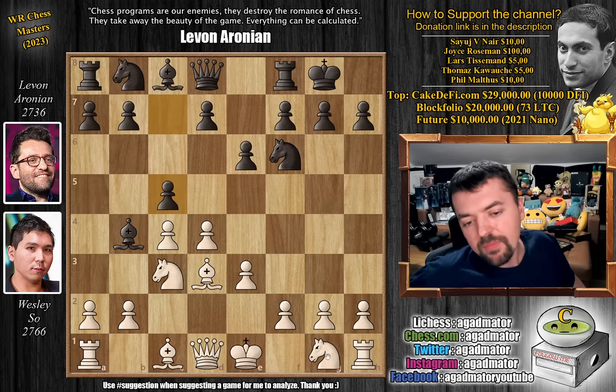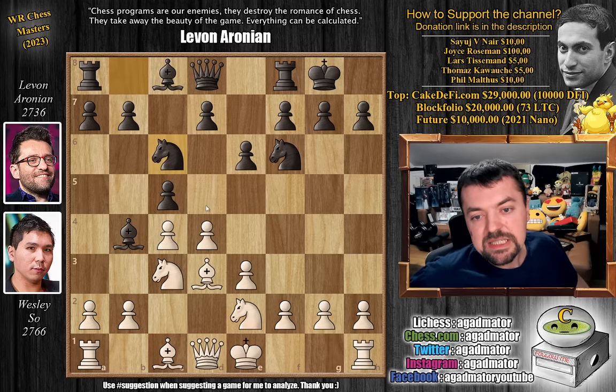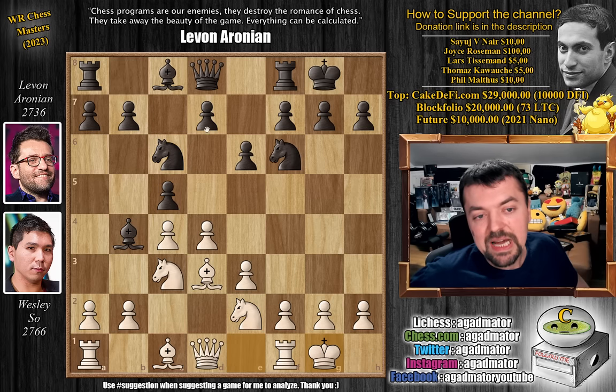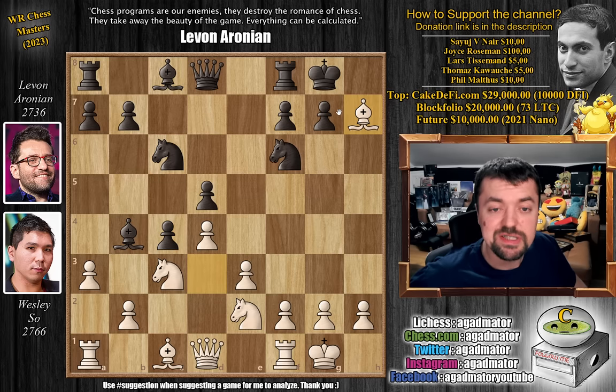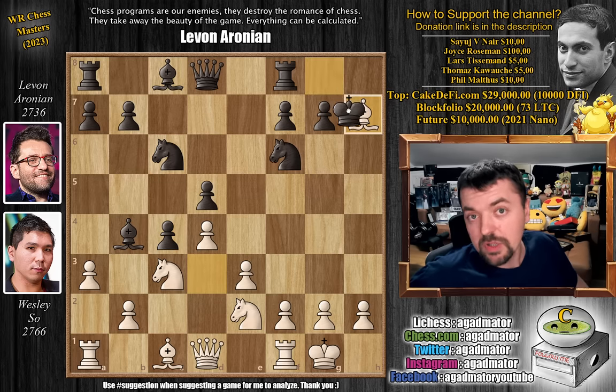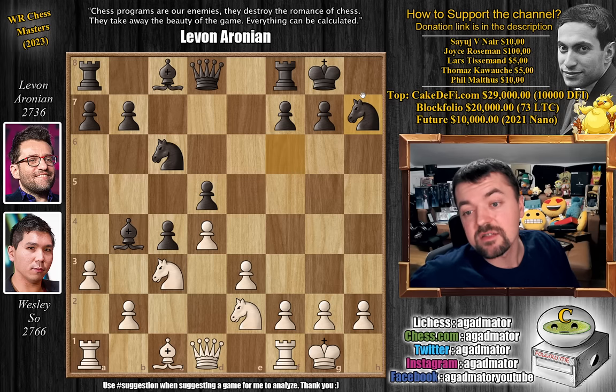We have pawn to c5, and now knight to e2 by Wesley — the second most popular line. We have knight to c6, and now Wesley castles, pawn to d5. We have captures, captures, and now a3, and this is where the fun starts. The bishop is attacked, but Levon does not go back with the bishop — he plays pawn to c4. Now Wesley plays bishop captures on h7 with check. There was one game where king captures on h7 was played, but here we have knight captures on h7, and it is now as of move 10 already that we have a completely new game.